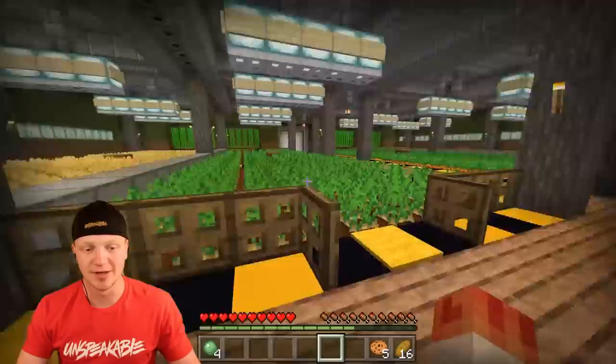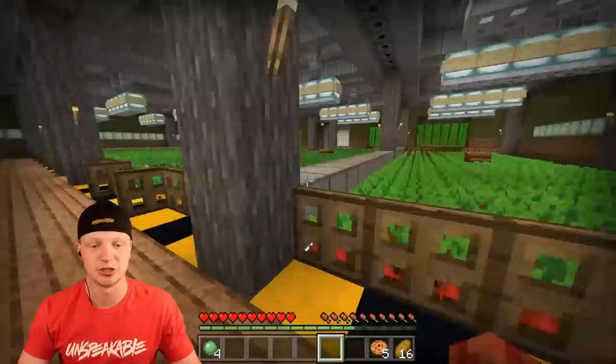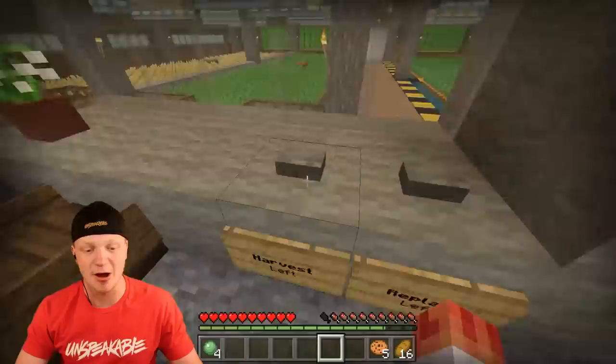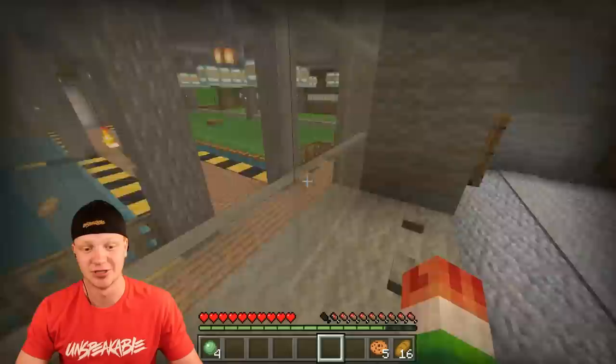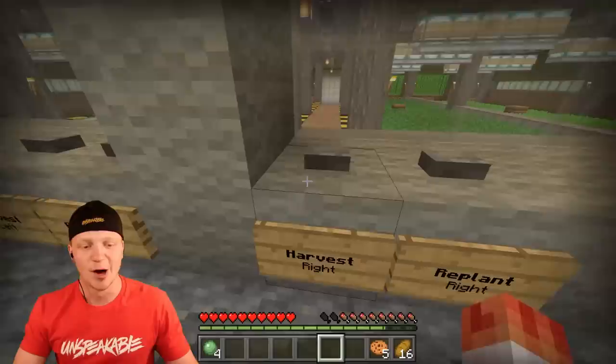We are presented with a massive farming system. We have pretty much everything in here that will allow us to live for days if not weeks and months — there is just so much food in here, it is insane. There's also a control room system right here where it allows you to literally replant the entire area. We can harvest that entire side — all of the food is going to get pushed down into the hoppers. We press the harvest button, and then there's literally a replant button that allows us to replant all of it.